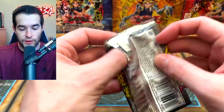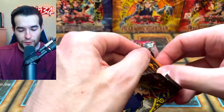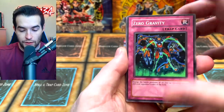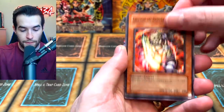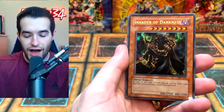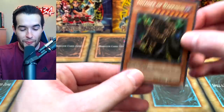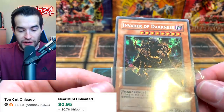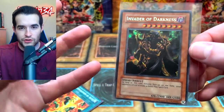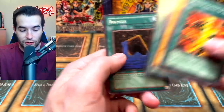Invasion of Chaos final pack — end us with a Black Luster Soldier! This has been a very fun opening; I always love opening Invasion of Chaos and Magician's Force. Zero Gravity, Chop Man the Desperate Outlaw, Yellow Luster Shield, Burning Algae, and an Invader of Darkness Secret Rare! That's two Secret Rares in one opening — wow, that is awesome! It doesn't have crazy value but it's such a cool card; the original print looks really nice and darker. Multiplication Advance is actually worth something. Delta Hurricane and Recycle as well.